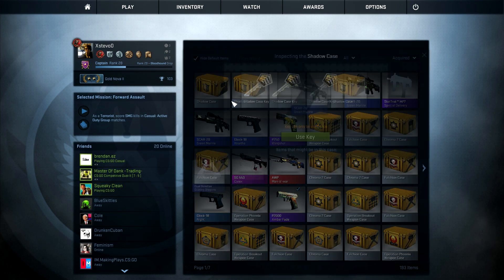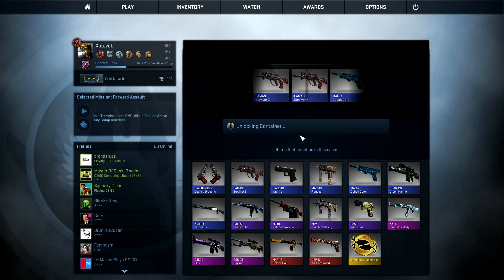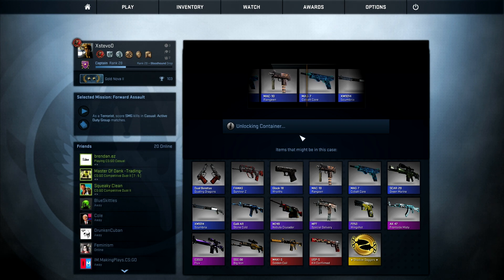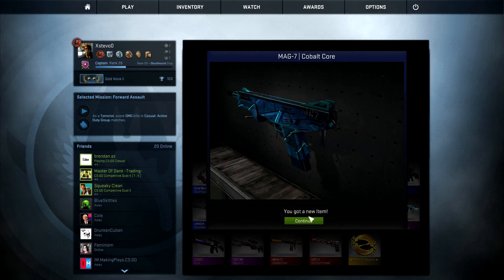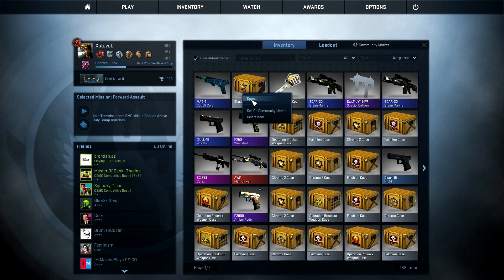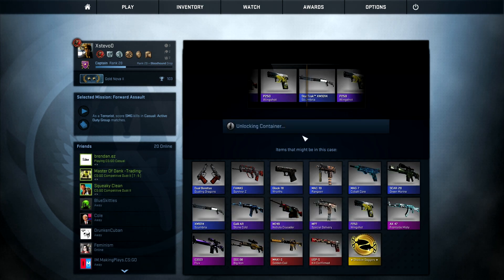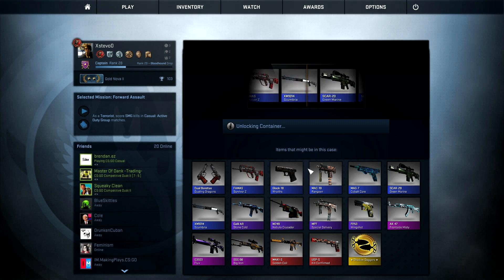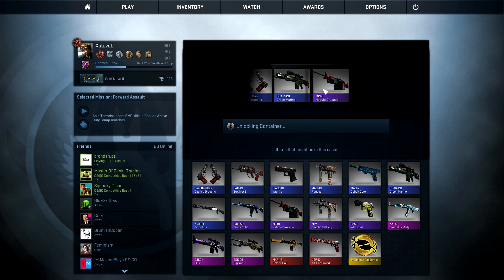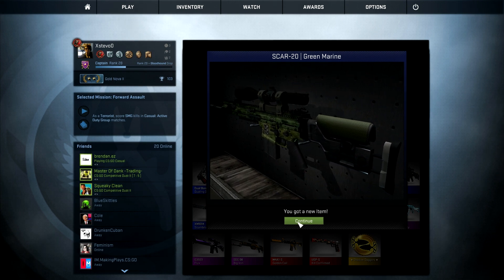So that is going to be seven we have opened. Here we go, let's see what we get. How much is that worth? It's factory new, so that is pretty good. So this is our last case now guys, hopefully we'll get something good. Scar 20 Green Marine again.